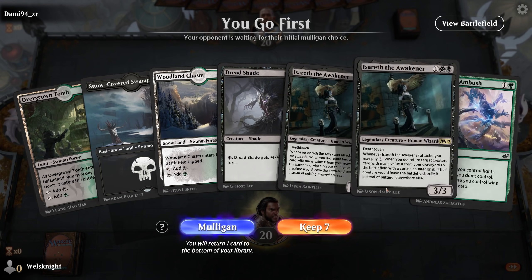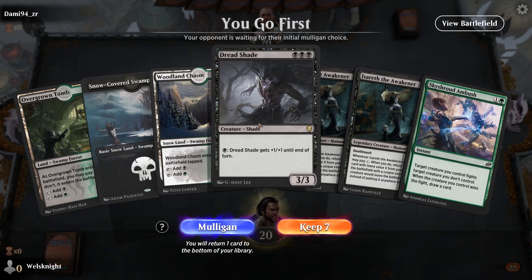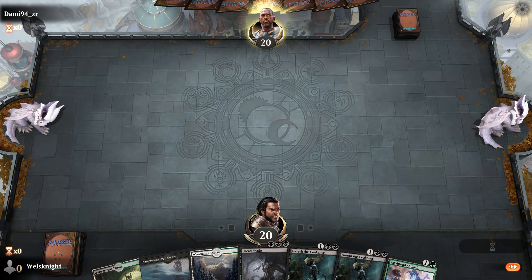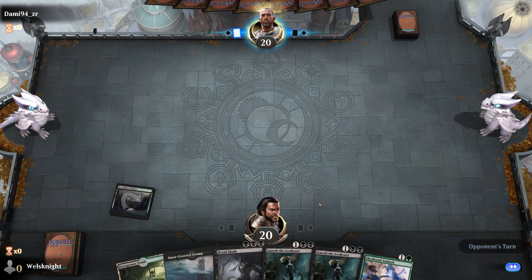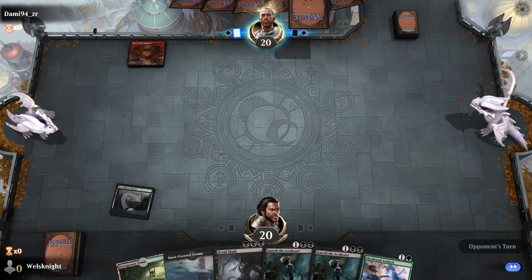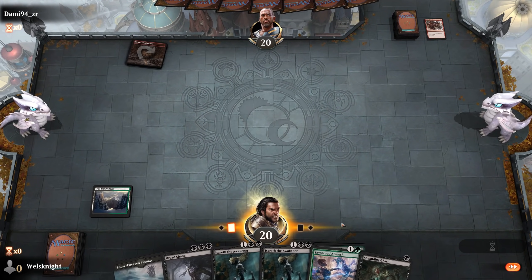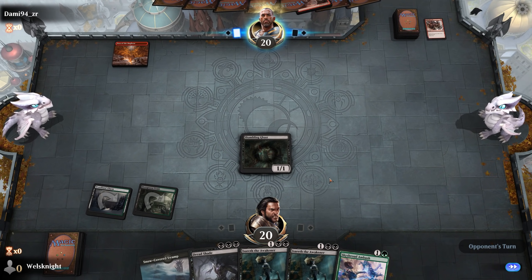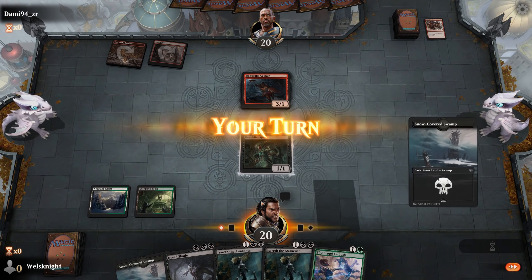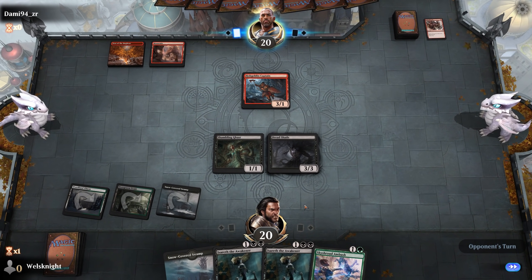We're going first. It's not a great hand — we're not doing anything before turn three — but we do have decent mana, so I'll keep it. Hopefully we draw a two-drop. Looks like probably a Goblin deck. Hey, there's a Shambling Gast — that's pretty good. So let's just play the land tapped and play out our Shambling Gast. Next turn will be Dreadshade. They play Hobgoblin Captain. We play Dreadshade and keep the Shambling Gast back as a blocker to deter them from attacking.